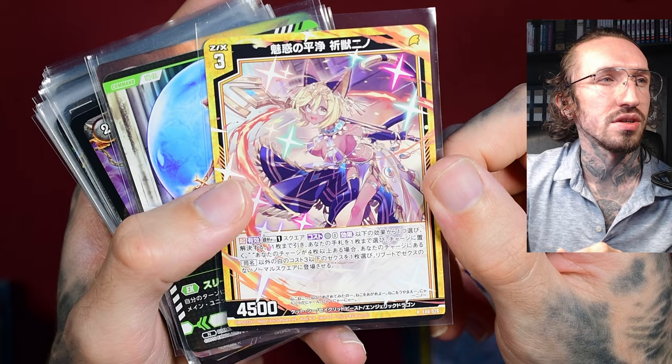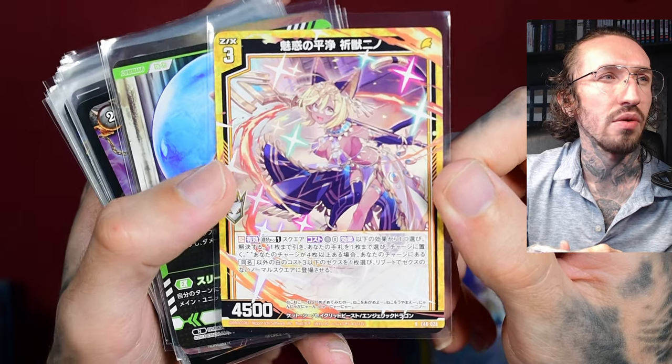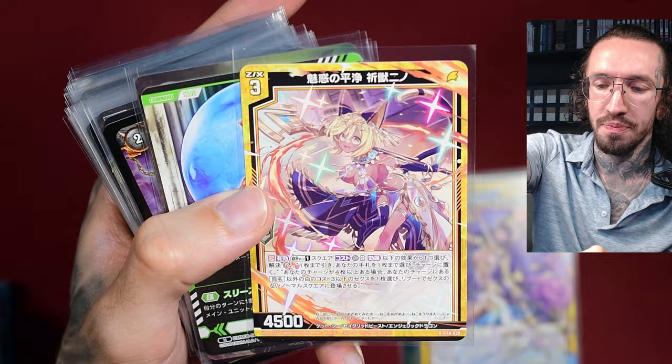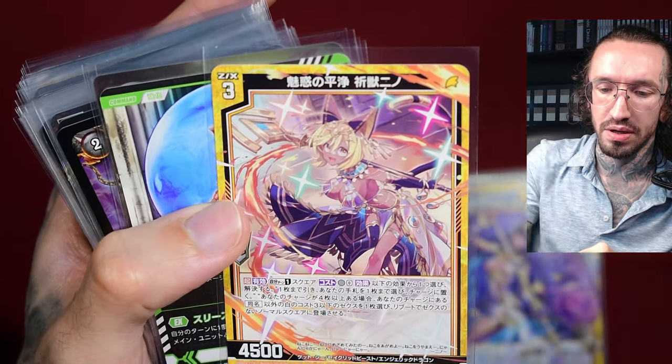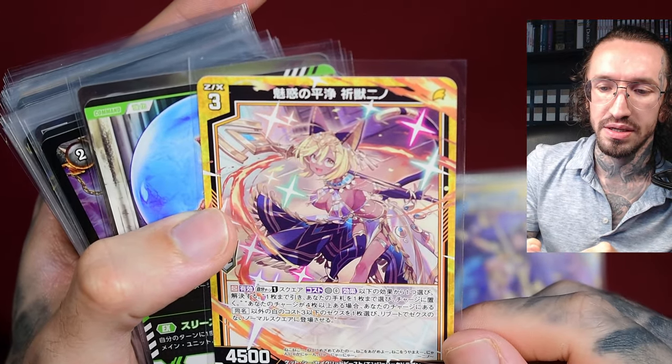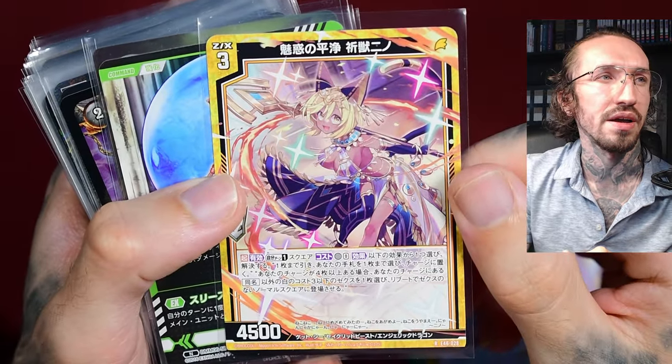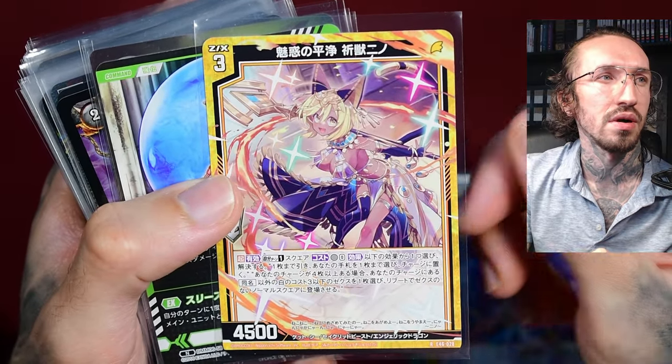And this is just a random character with an Ancient Egyptian design theme. I don't think this is a special deity. From the ears you could think it's a feline, like Sekhmet or Bastet.